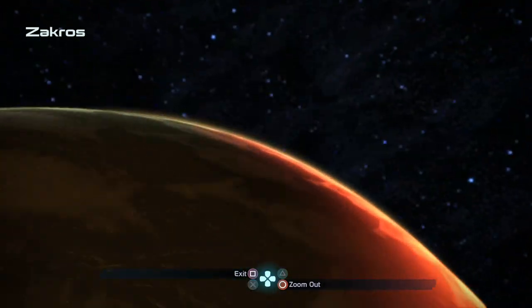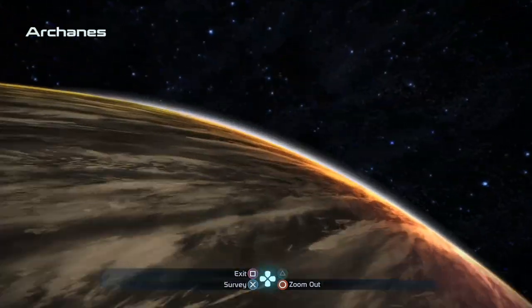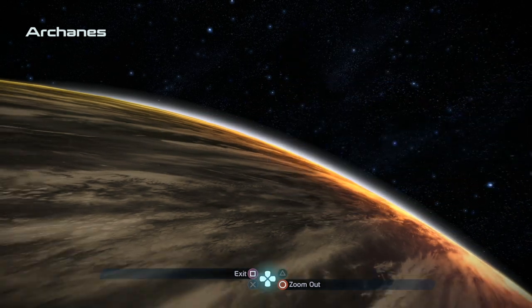We have this planet here that we can check out — can't survey it, so goodbye. And we can check out Arcanus and survey this one, finding that it's got nitrogen.